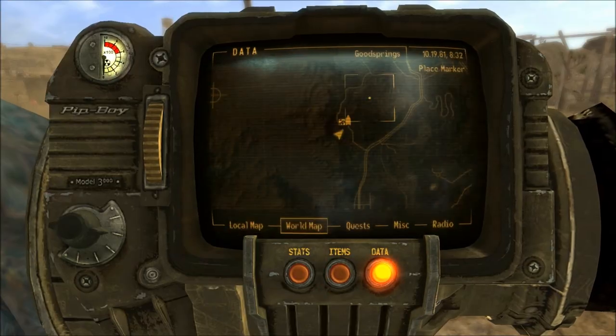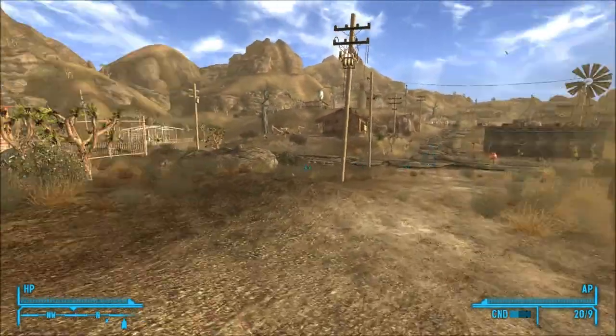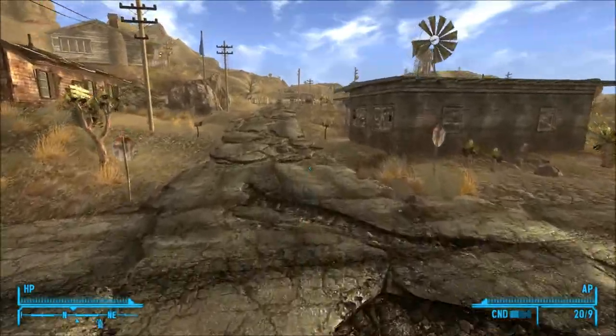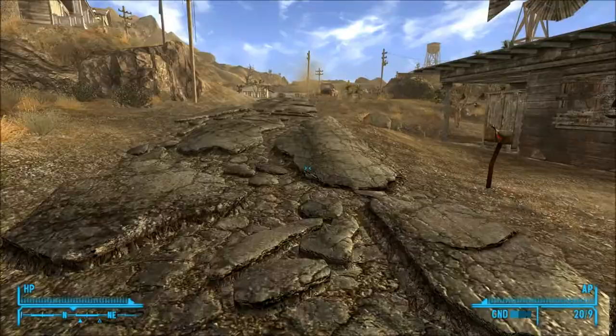Victor's Shack is just down from Goodsprings — not too far of a walk. Hopefully this will help some people that are looking to build energy weapon characters. I'll have some more energy weapon character content later, since I'm playing through one right now. See you guys later.